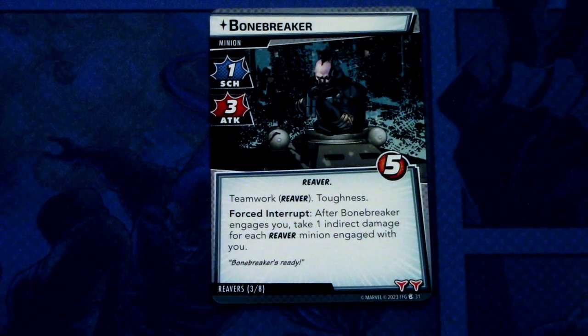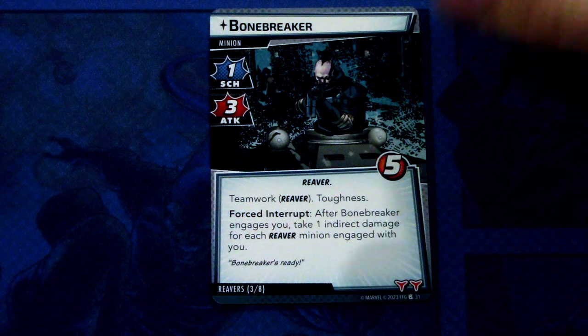Next we have Bonebreaker. Bonebreaker is a minion with one scheme and three attack, Reaver trait, five hit points. Teamwork — Reaver, Toughness. I'm seeing a trend forming — these guys mainly have Toughness or something bad. Forced interrupt: after Bonebreaker engages you, take one indirect damage for each Reaver minion engaged with you. You really want to get rid of these Reaver minions as fast as possible. This has two boost icons.